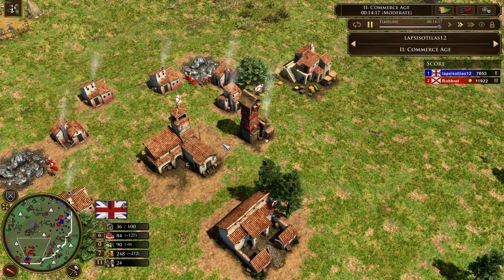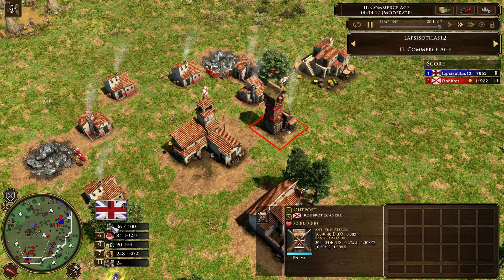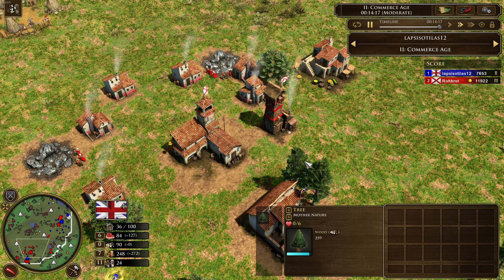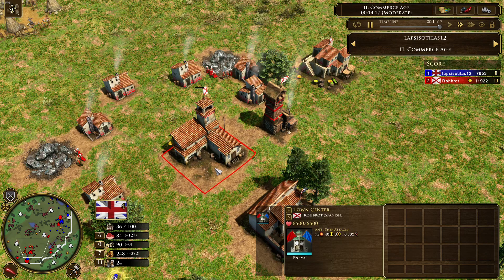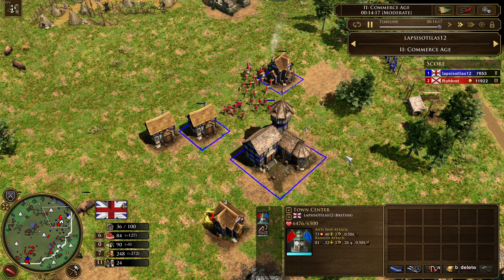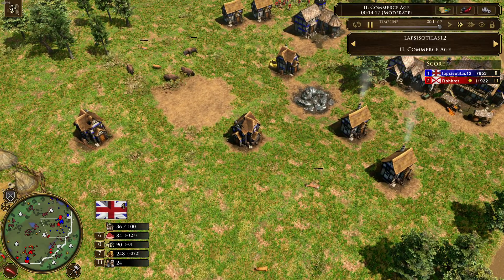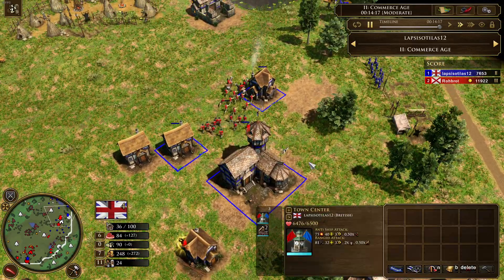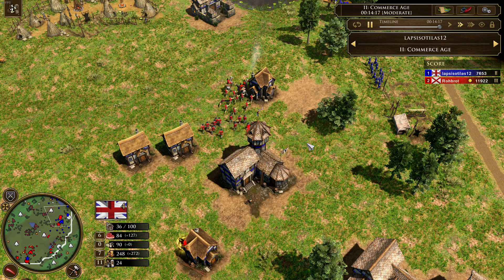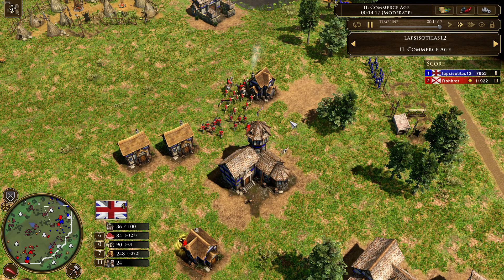The fast fortress strategy from Spain is still very good — you just have to hold on through the Age 2 pressure and stay strong during the transition. Robrod did a very good job and overwhelmed his opponent with the good trade in the middle of the map using the two falconets, then finishing him off with the Rodeleros, Hussars, and musketeers. That's the end of the video — thank you guys for watching, see you in the next one. Bye!